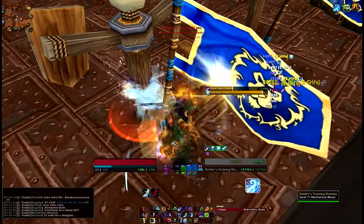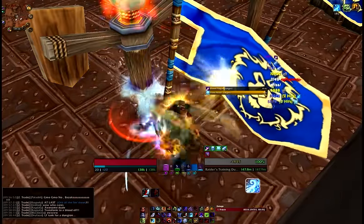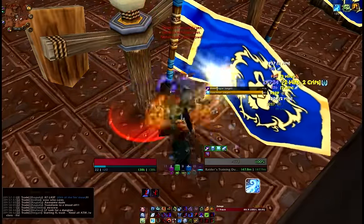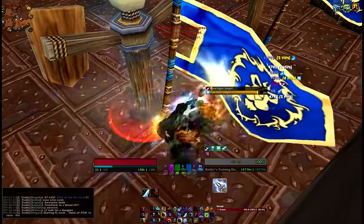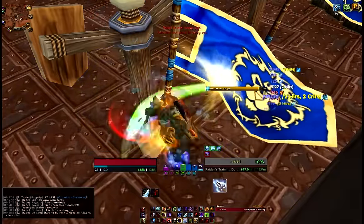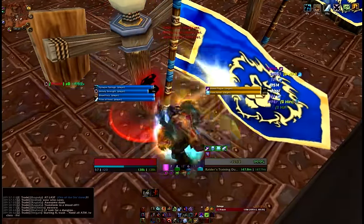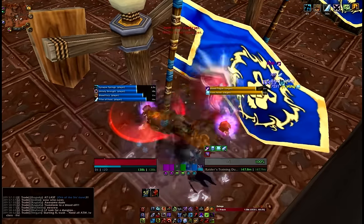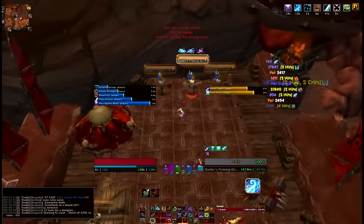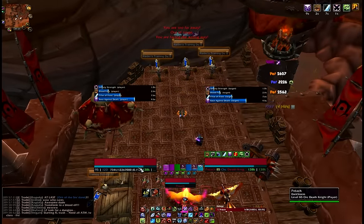I'm DPSing as normal — nothing special going on, no buffs up. I've got my rune but no Pillar of Frost; 22 seconds left. Just keep chilling, nothing to worry about. Now I've got 13 seconds left on Pillar of Frost, 10 seconds — getting close to the time I need to fire it off. Six seconds left, I've got no proc. So I'm thinking: wait a few more seconds to see if I get a proc. If I don't get one soon, I'll just fire it anyway. Oh — Unholy Strength procs! Boom, fire everything off. That's what you do.